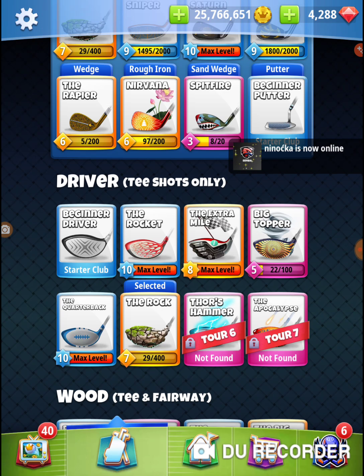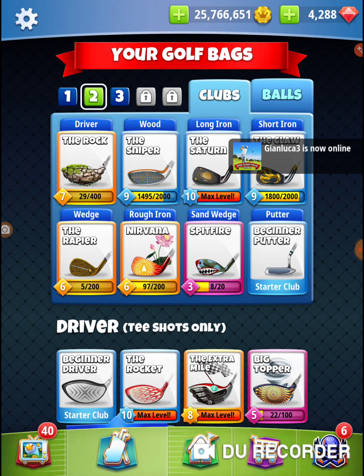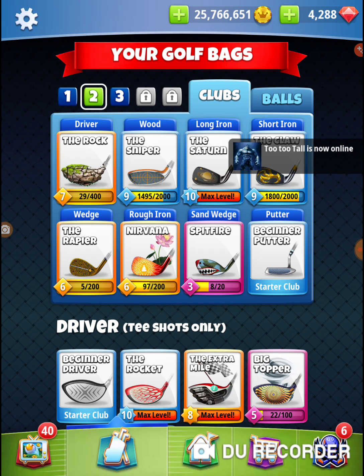The choice is simple: whichever one of these has the most distance, that's the one you're going to go with. If your rock has more distance than your quarterback, use your rock. More than likely you'll end up using your quarterback, and with that shot you'll have to apply just a little bit of overpower, or leave a little bit of wind in. We've got a guardian, a sniper, and a rock.